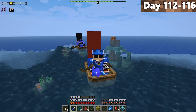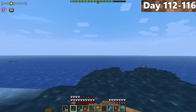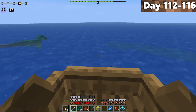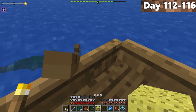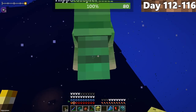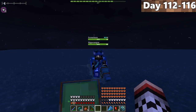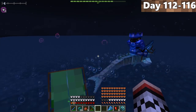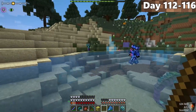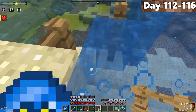On day 112, we set sail to find hippocampuses. After three days of sailing through the ocean, we spotted our first one — it looks amazing. We jumped out of our boat, grabbed our sponge, and started giving it to the hippocampus to tame it. After taming it, we put the saddle on and swam incredibly fast. If you go underwater on one, you get permanent water breathing. We built a fully fenced area for our hippocampuses so no sea creatures could eat them.